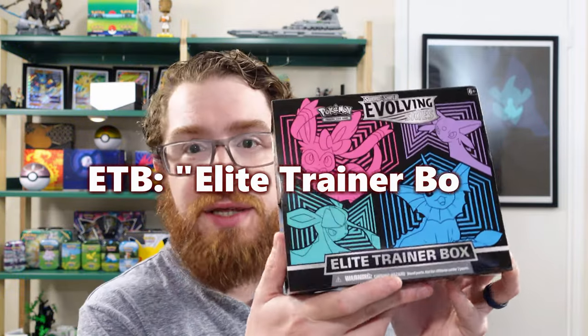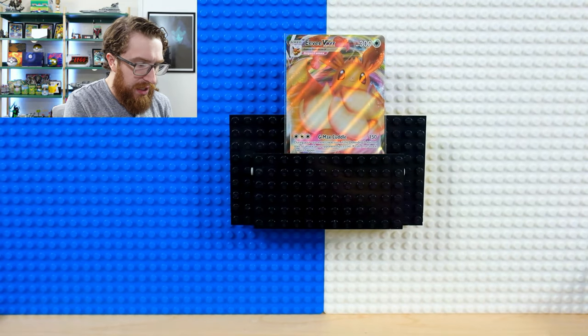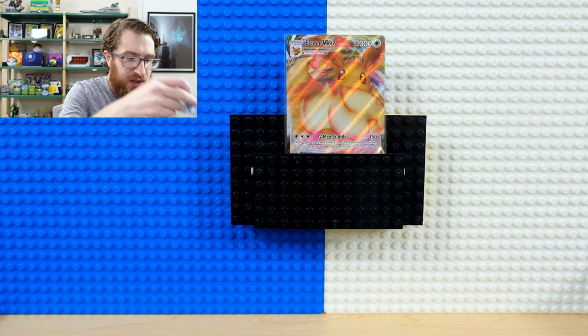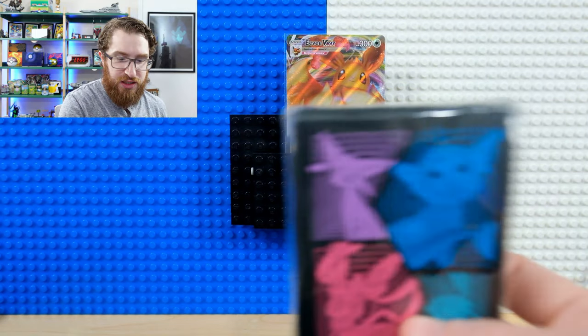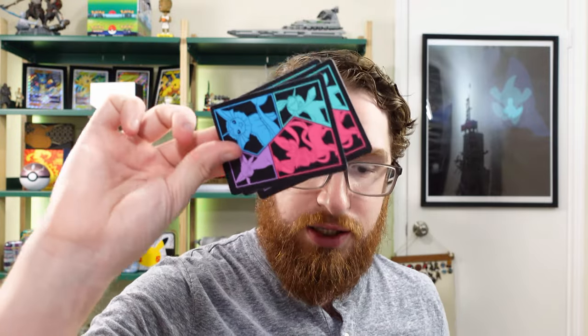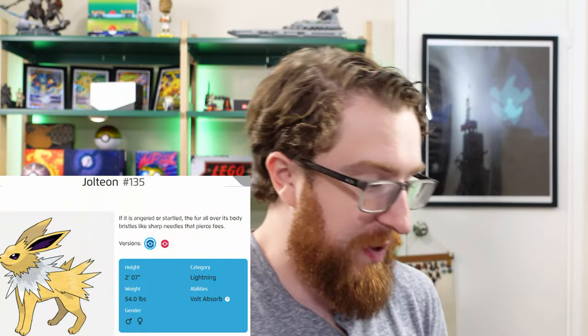As I've mentioned in previous videos — I'll put a link to the Pokémon GO Elite Trainer Box review — I love these ETBs. This is the best point of entry for anyone getting started with Evolving Skies. The design is really cool. It comes with a bunch of Evolving Skies packs, a die, sleeves featuring the four Eevees on the box art, and dividers. But what we really want to see is what kind of pulls we can get.